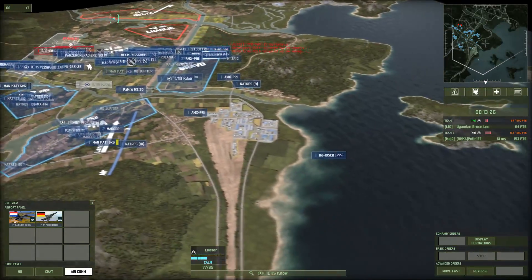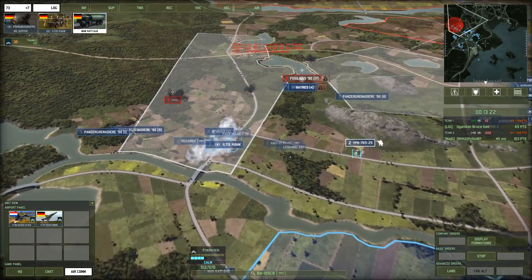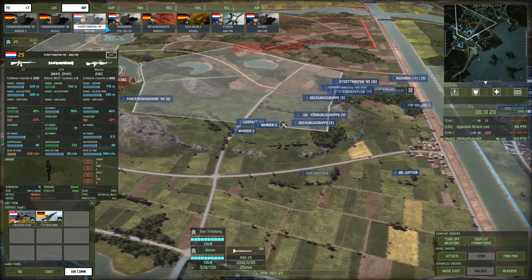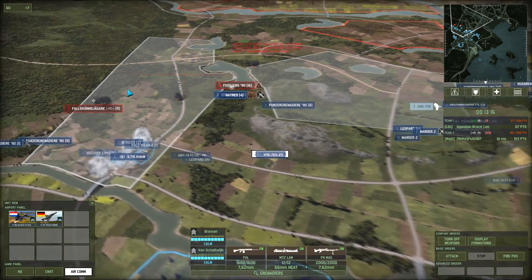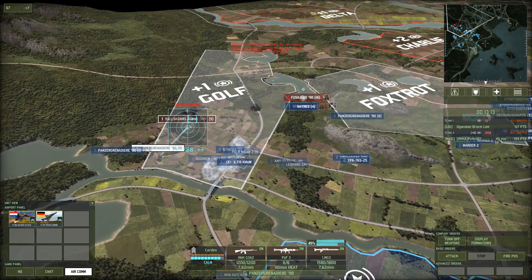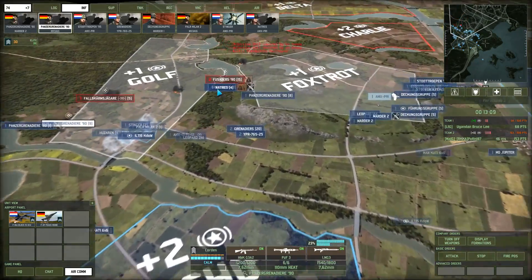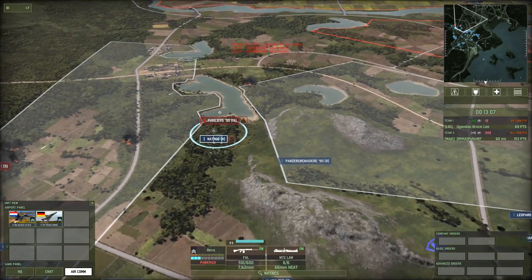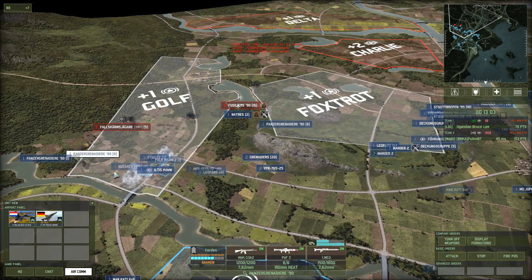I'm gonna turn off DMG. Get another Stinger squad in here, because I actually don't have a lot of AA in mid right now. Come on — watering a single squad here, please. What kind of units should be enough to deal with them?